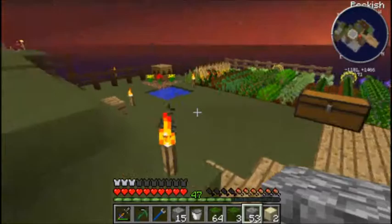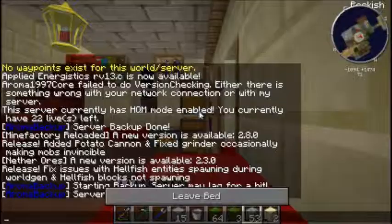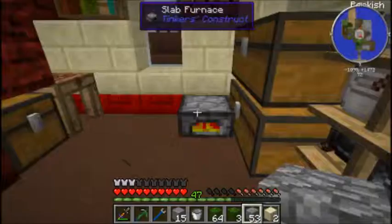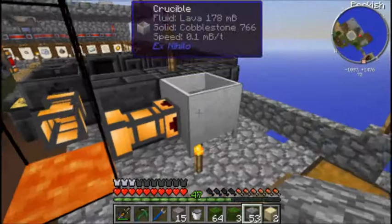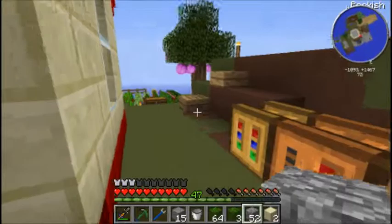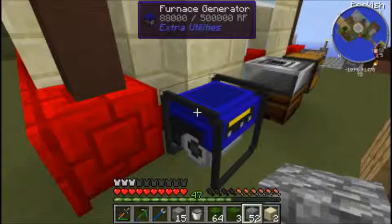I put a torch inside the mob spawner and took out a block so that'll stop it from spawning, because we've got enough mob drops for now. I also figured out how to get the seed oil out of the carpenter - that was one of my questions from last episode - and also how to move the machines. I'm planning on moving them in a future episode so that the bee machines have their own area. I put down this generator, hopefully that didn't change.